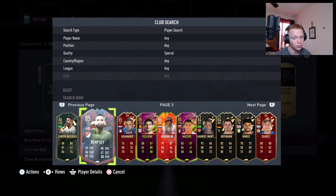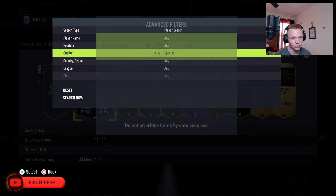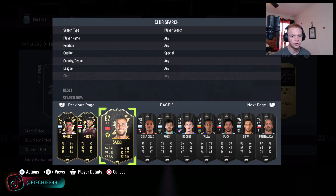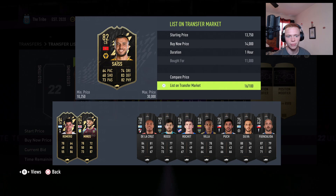I pretty much always have Team of the Weeks in my club that I'm just holding onto, because they're good things to hold — they're not really going to drop in value unless we get some crazy pack that throws every TOTW back into packs, like that token pack we got. So you can see here I picked these up — I have a Szyc here that I picked up for 11k.